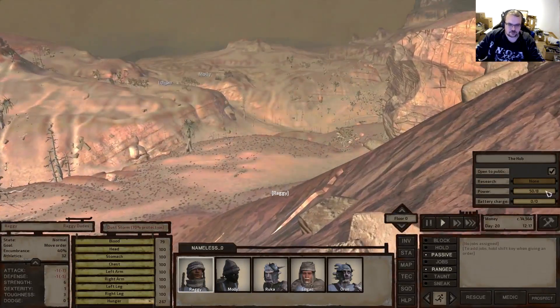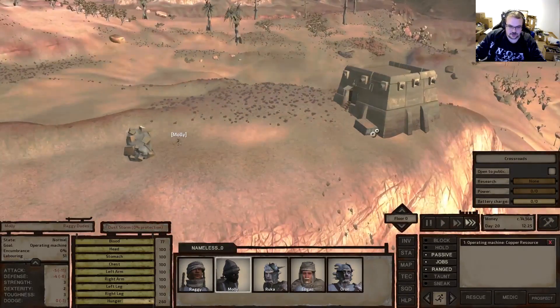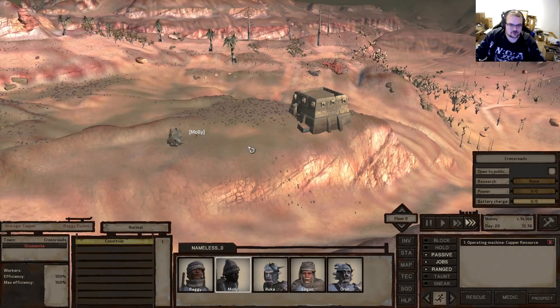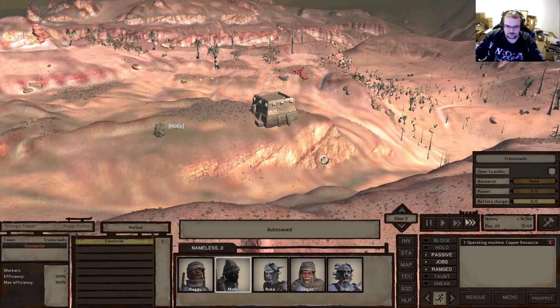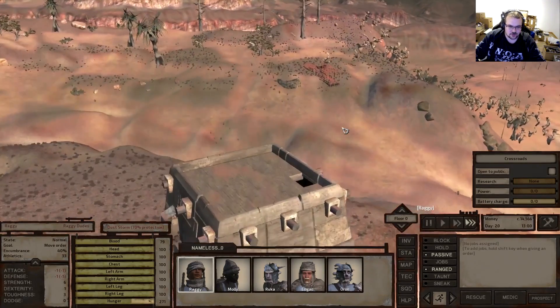Raggy is going the right way. Let's see how Molly is doing - there's already copper in here! Basically what we can do now is leave her there all day and then in the evening just go to that container, pick up everything, and go to the bar. Really simple - lovely if it works out.